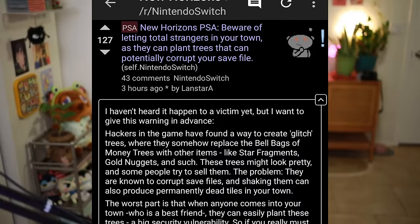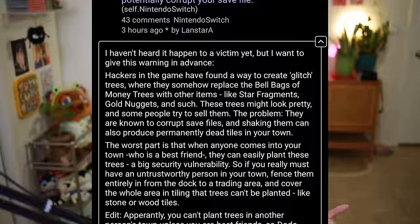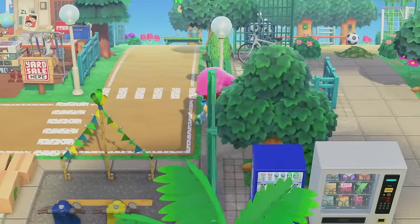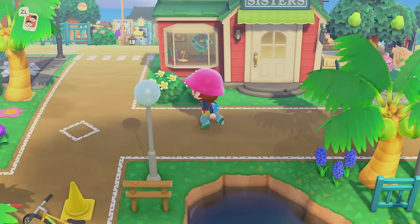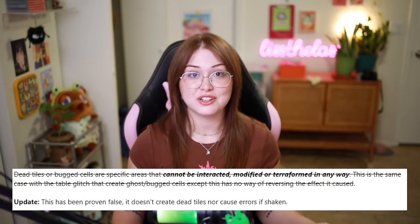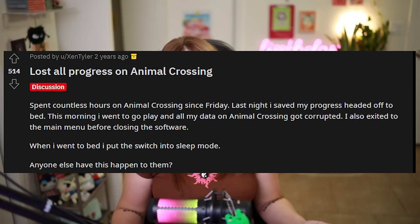The fear of breaking the game or breaking your console has always run rampant. Rumors were stirring up about Star Trees potentially corrupting save files. There were also claims that shaking a hacked tree would produce permanently dead tiles on players' islands — tiles that reportedly could not be interacted with or modified in any way with no reversal. These types of rumors pop up in any game all the time, but this type of fear-mongering really runs rampant in the Animal Crossing community unchecked. Over the years, corrections simply don't get as much traction or attention as the initial posts do, so the scary rumors about broken consoles and corrupted game files just kind of live on in infamy. The fear is not unfounded, however, as there have been plenty of documented instances of people's game files corrupting and players losing all of their island progress, even on the Switch and in New Horizons.